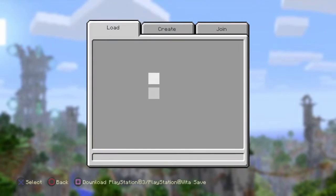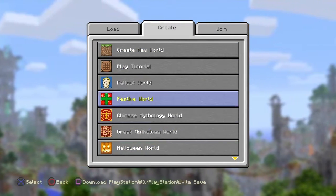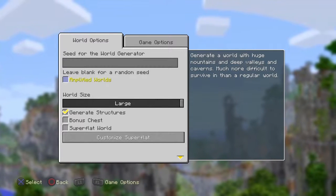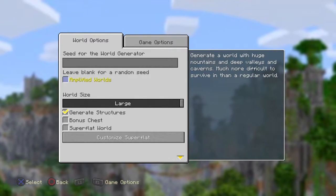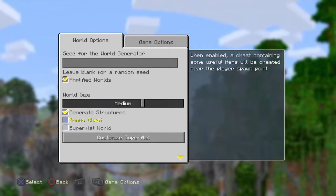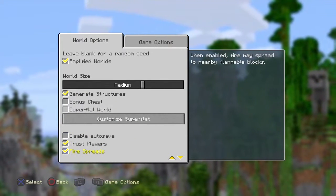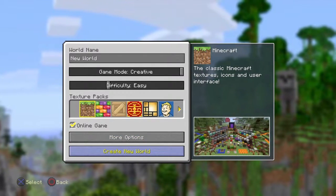I'm going to start just showing the new things that there are. So let's just make a new world, put this on creative. Amplified worlds — generate a world with huge mountains and deep... Why the hell not? Let's put all those privileges and create this thing.